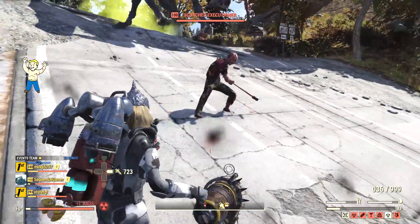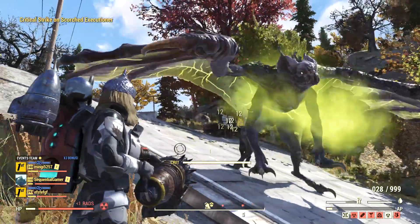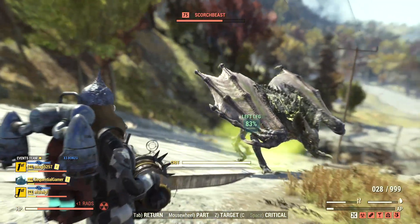Against a strong enemy like a scorched beast, you can use it to cripple its wings and force it to land. There's actually a surprisingly large number of enemies that are vulnerable to being crippled — try a shotgun against a deathclaw and you'll see what I mean.